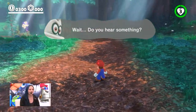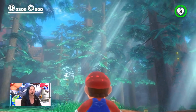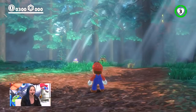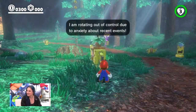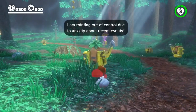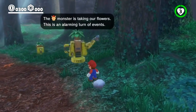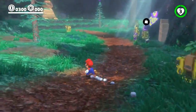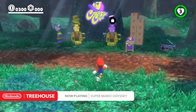I can't say too much about how this kingdom fits into the rest of the game, but this is Treehouse-exclusive content — we are not making this playable on the show floor. I'll head down and chat to these fellas. These are the Steam Gardeners — they're the natives, robot watering cans that take care of the flowers. Their dialogue says 'rotating out of control due to anxiety' — seems like a good way to handle stress. It's all because of Bowser; he has taken their flowers. It's very sad — they worked very hard on them.